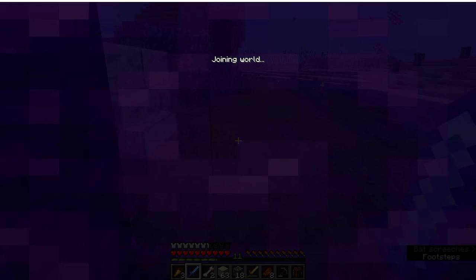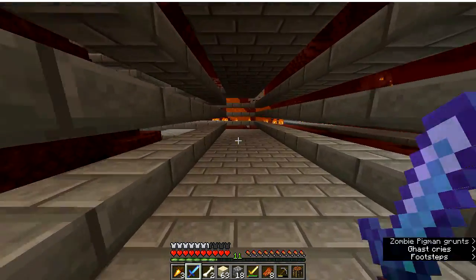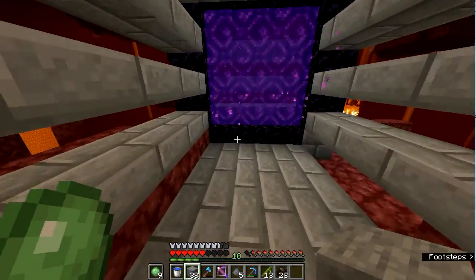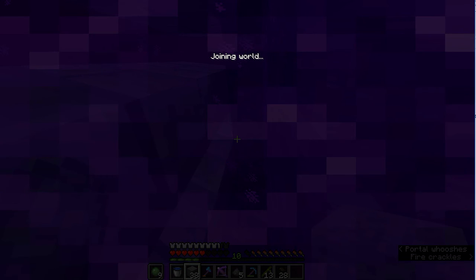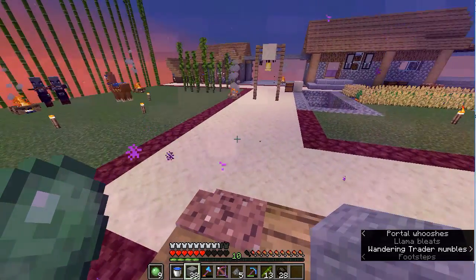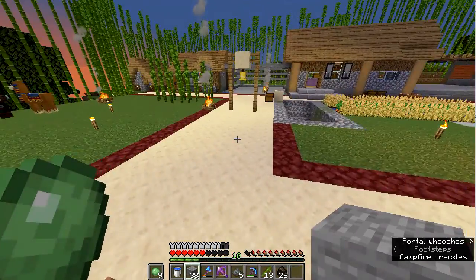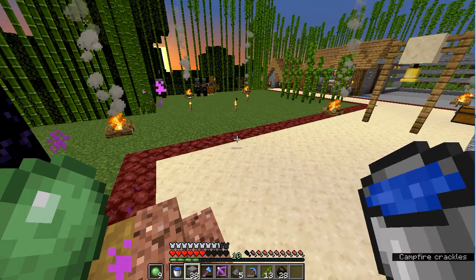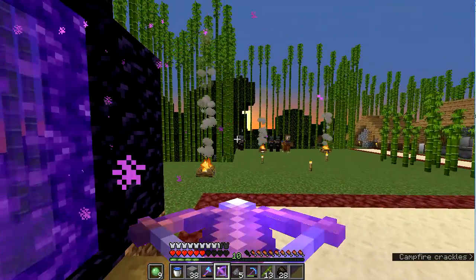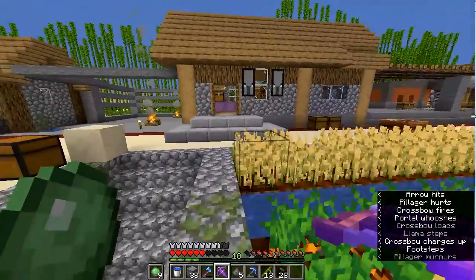Now I want to take you to my kingdom to show you how it has progressed. Here we go through the portal. Big reveal — and there we have it. You can see the roads, the level is flat, I brought everything up. And those are pillagers — let's see if I can kill them. Uh-oh, that's not good. You have to look at all the changes at high speed. Let's get in here.